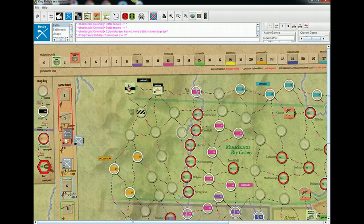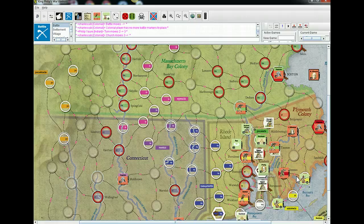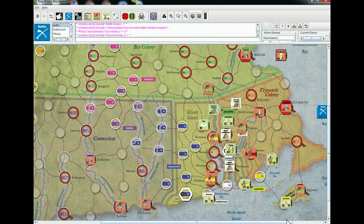You can place Church — I think it's in any Rhode Island or Plymouth space, let me double check. Yeah, so Church goes onto any settlement space in Plymouth or Rhode Island. That'll be the first thing that happens on this turn. He's on the turn track to the far left of the board — do you want to drag him over?